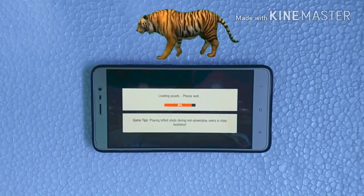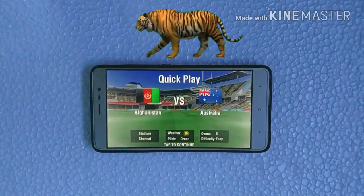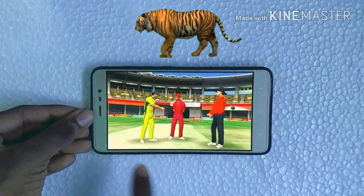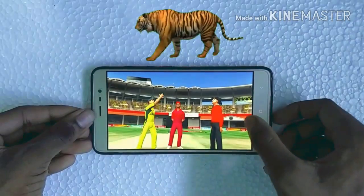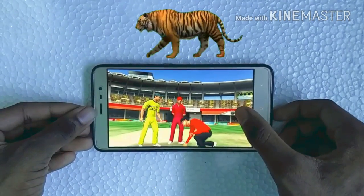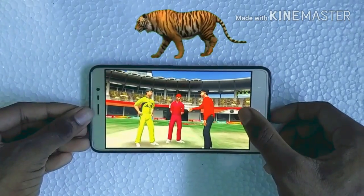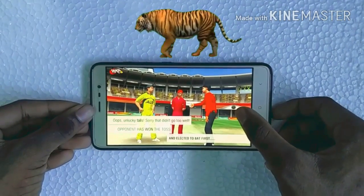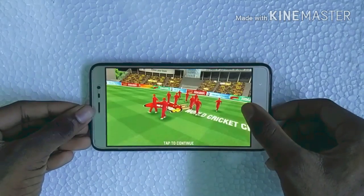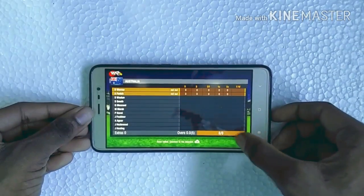As you can see it is loading — the gameplay and graphics are very nice. There's a tiger kind of animation in there. In my next video I will teach you how to merge one video with another and add some cool effects like this. The game toss is going on — I have chosen heads.